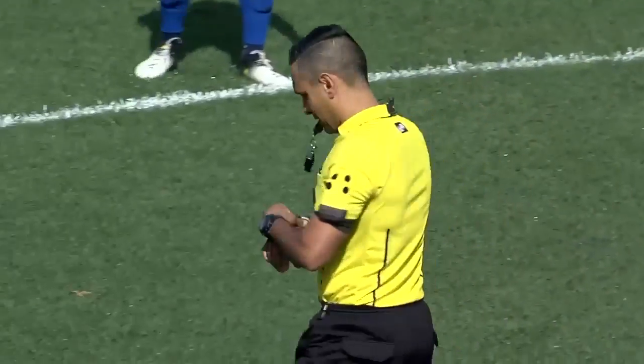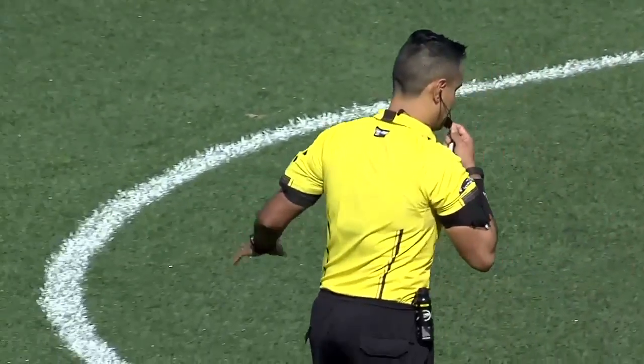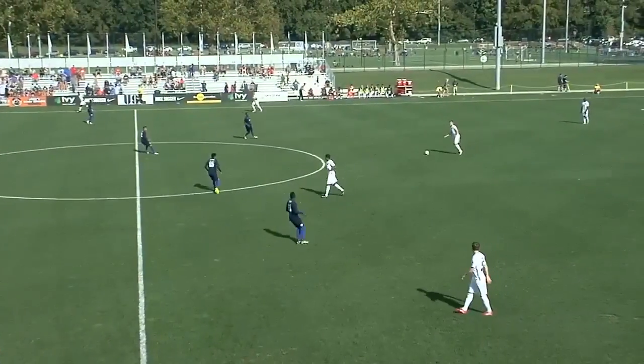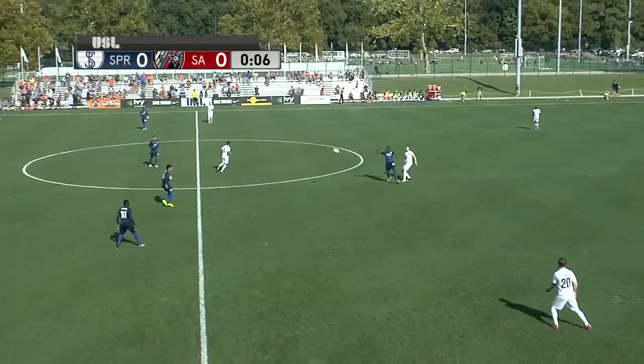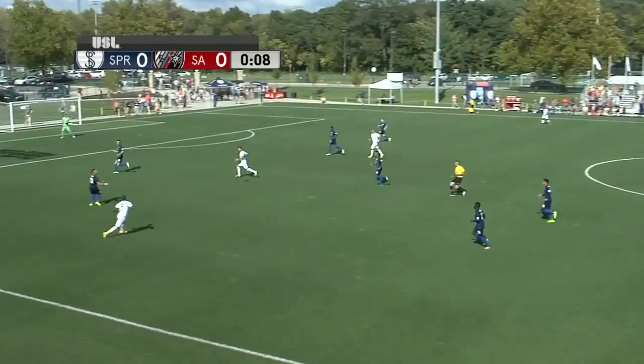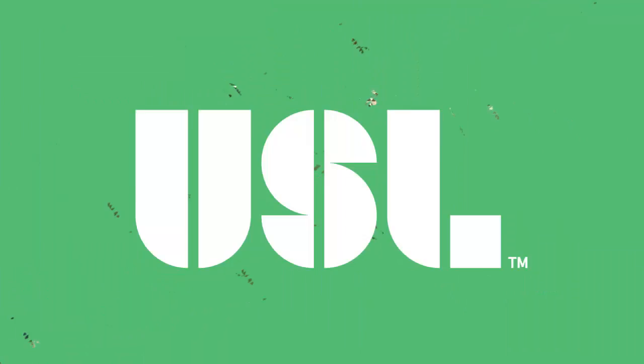As we come down the crucial home stretch of the USL Western Conference season, we are underway. San Antonio FC starting with possession, in their all-white strip going from right to left.